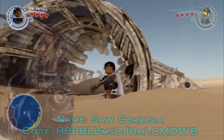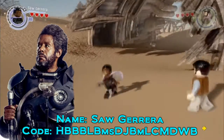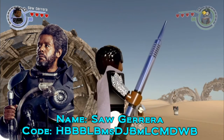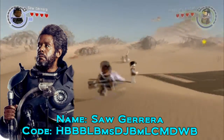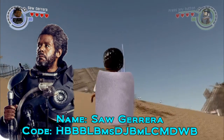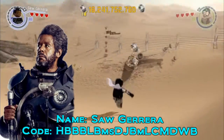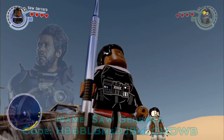Last of all we have Saw Gerrera. I decided to give him a staff — a stick staff like he uses to walk around. I think the detail on Saw is pretty great. I was going to give him the gray hairpiece but it looked a little off, so I decided to just give him the thin black hair. Saw Gerrera doesn't have an official LEGO minifigure, so this was basically 100% custom, based entirely off what we see in the movie. If you want to add him into your game, the code will be on screen.